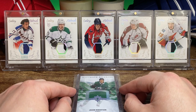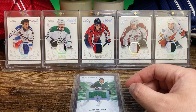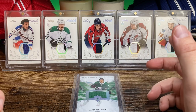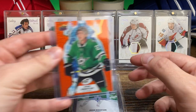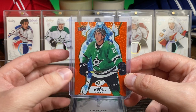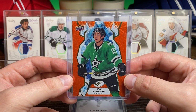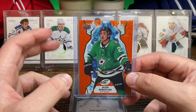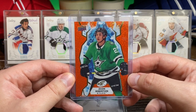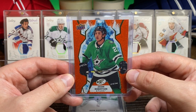I feel like Jason Robertson has kind of come back down to earth this season — he's got like 80 points in the regular season in 82 games, where in '22-'23 he had 109 points, 46 of those were goals. So he was kind of at his peak so far in his career in '22-'23 and he's kind of dropped off a little bit, kind of overshadowed I guess with the hype of Wyatt Johnston. But I still think Jason Robertson is definitely the better player of the two.